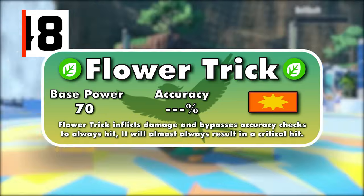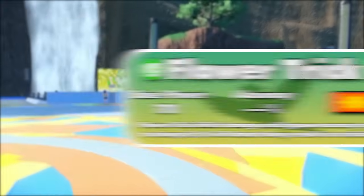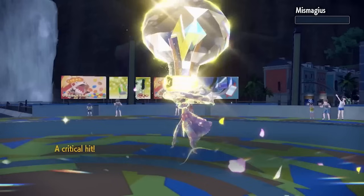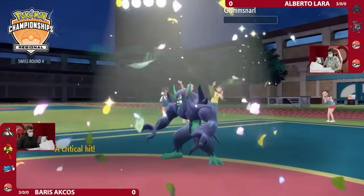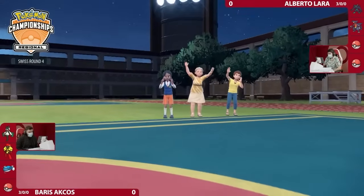The best signature move of any starter, in my opinion, is Meowscarada's Flower Trick. This move is a Grass-type physical move that never misses, but only has a base power of 70. However, it always lands as a critical hit, so its effective base power is 105. Critical hits ignore user attack drops and opponent defense boosts, while also going through defense-boosting screens like Reflect and Aurora Veil. Like several moves before this, Grass being pretty bad offensively holds Flower Trick back from being any higher.